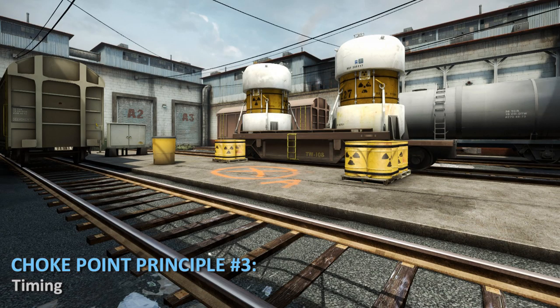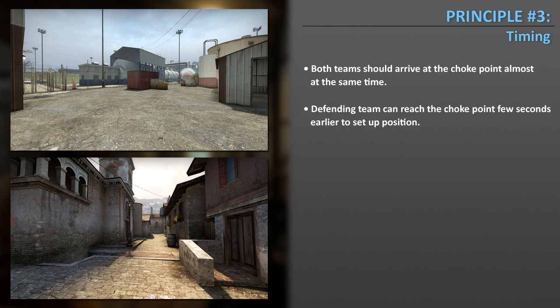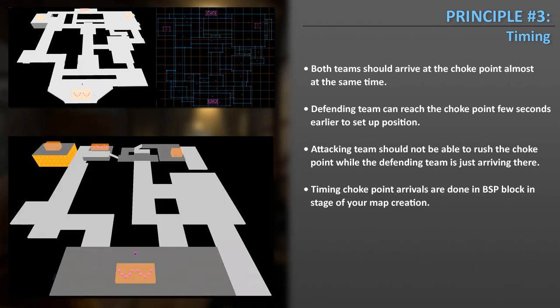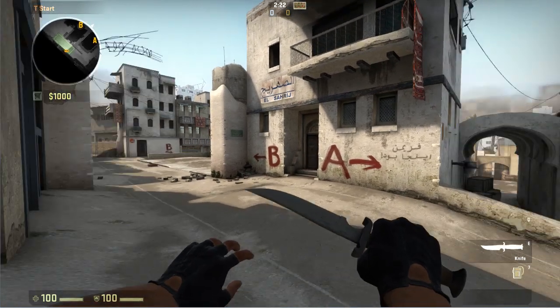Choke point principle number three: Timing. Both teams should arrive at a choke point almost at the same time. The defending team can arrive a few seconds earlier to set up position, but the attacking team should not be able to rush the choke point while the defending team is just arriving. This timing must be established during the BSP blocking stages of your map. I'll demonstrate using Dust2's upper tunnel at B as an example.